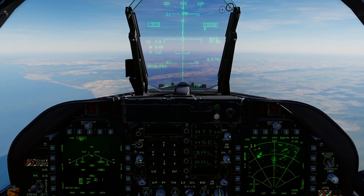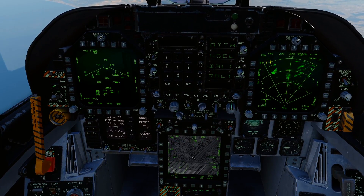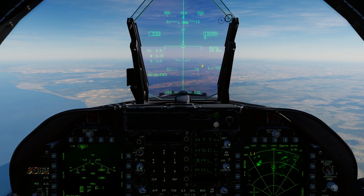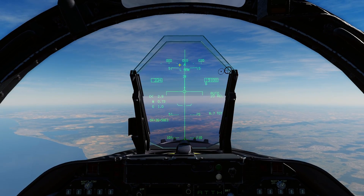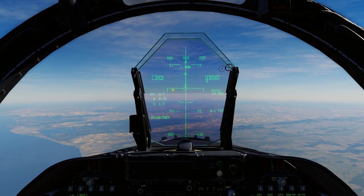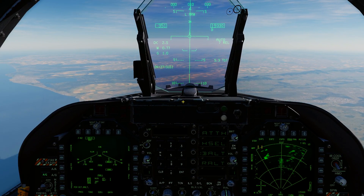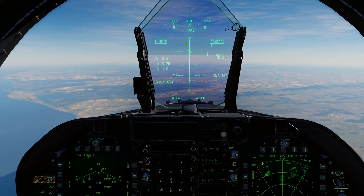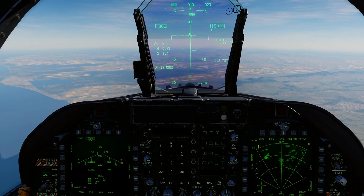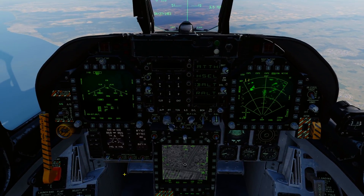We've got our target designated down there. We'll switch to our flier view. We're just going to keep an eye on our release cue. Soon as it gets to 10 seconds, your bomb fall line is going to start roughly about there and descend down. Once the line falls through your velocity vector, the weapon will pickle from the jet. We're at about five seconds — pressing and holding pickle now. Two, one — weapon away. Confirm one is gone.